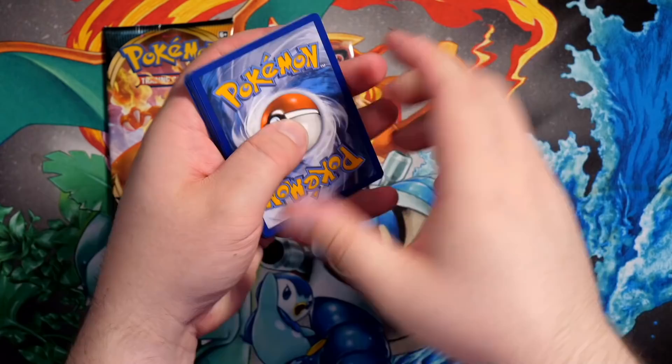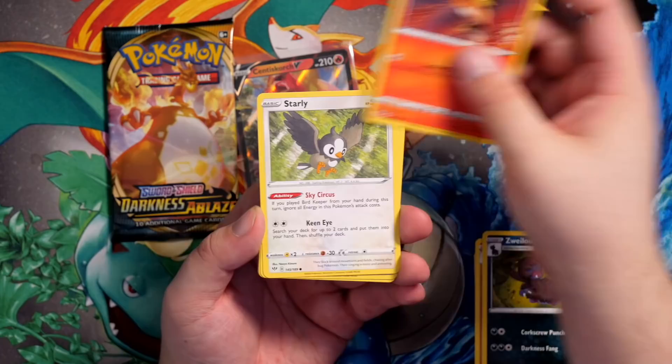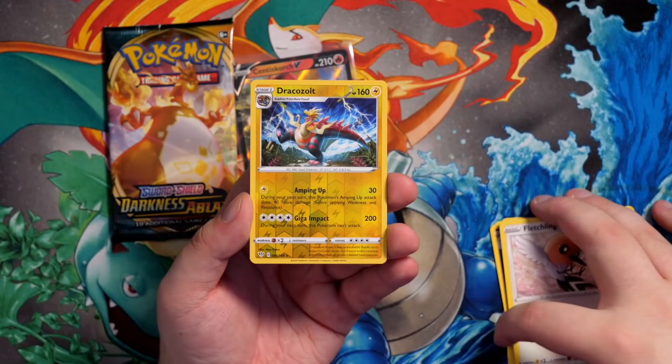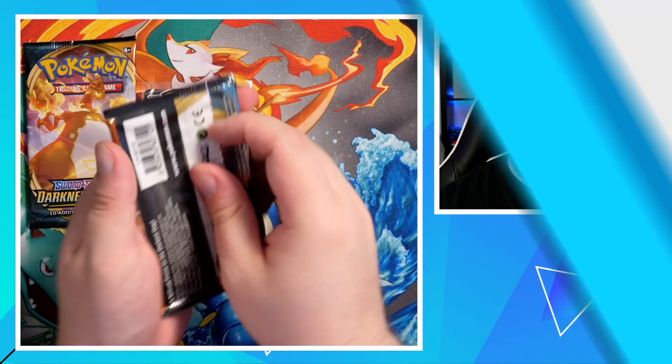Pack 2: code card, Water Energy. We've got a Grass Energy, Pupitar, Zweilous, Fletchinder — love this artwork — Starly, Skarmory, Electrike, Fletchling, a Reverse Holo Dracozolt — that's a Reverse Rare, very nice to see that — and the final card is a Galarian Sirfetch'd.